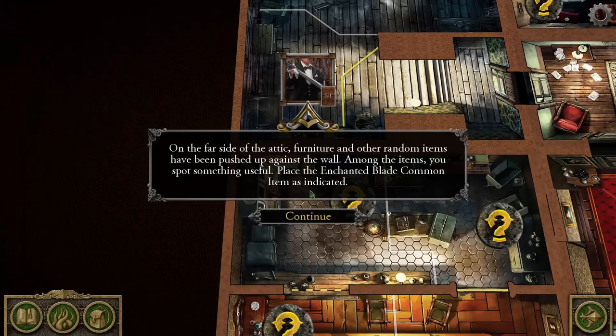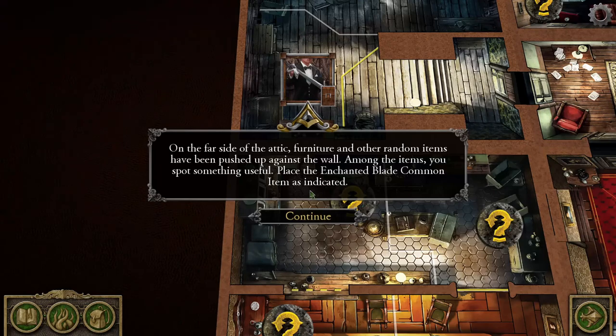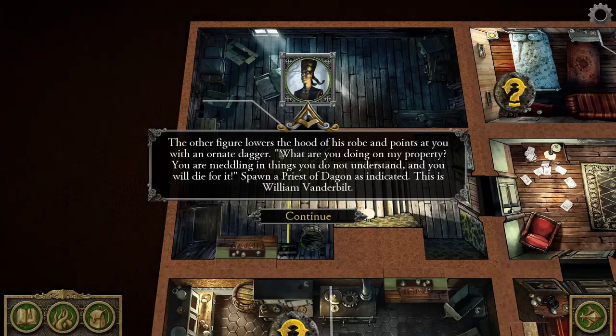On the far side of the attic, furniture and other random items have been pushed up against the wall. Among the items, you spot something useful — place the enchanted blade common item. It does three damage, so that's just lying along the wall. Two robed figures stand across from each other over the ritual circle, chanting. The one nearest you seems to be in some kind of trance. Spawn a cultist as indicated. The other figure lowers the hood of his robe and points at you with an ornate dagger: 'What are you doing on my property? You will die for it.' Spawn a priest of Dagon — this is William Vanderbilt.